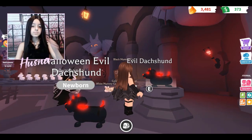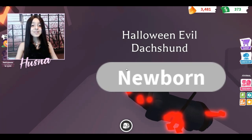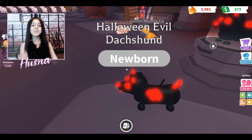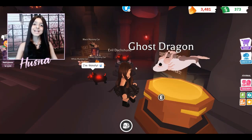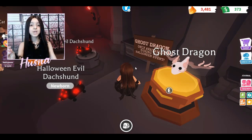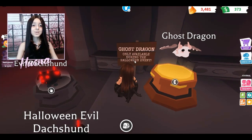Wait, is that a headband on its butt? There's a headband on its butt and also on its head — oh my goodness! It's called the Halloween evil dachshund. I also already have the skeleton dog I'll show you later. Oh — that's how the ghost dragon looks, I totally forgot! Last year in 2019 or 2018 there was a shadow dragon, and now in 2021 it's a ghost dragon.